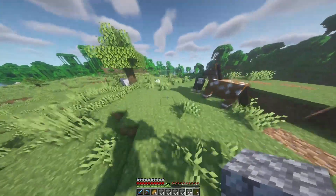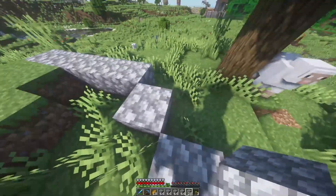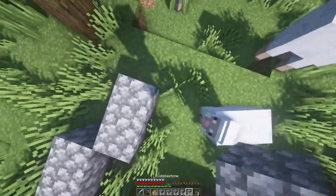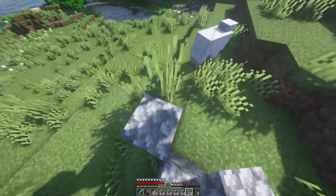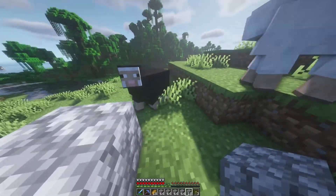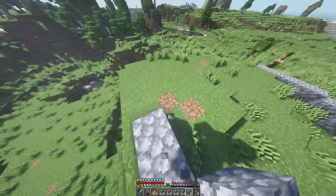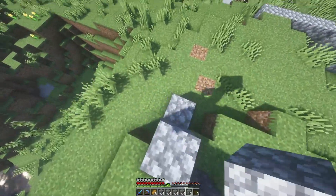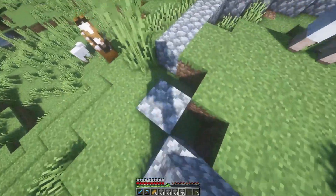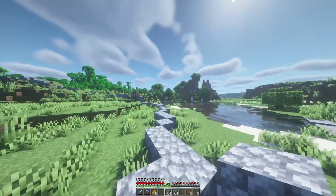I think it'd be very nice if we had a big tower up here. So going one, two, three, four, and five, then maybe two out, then one, another two, and then another five - just like that. We'll put another two in. These sheep are really not cooperating, are they? I have one tower there, and we'll have the wall going. I need way more cobblestone than I thought I would.